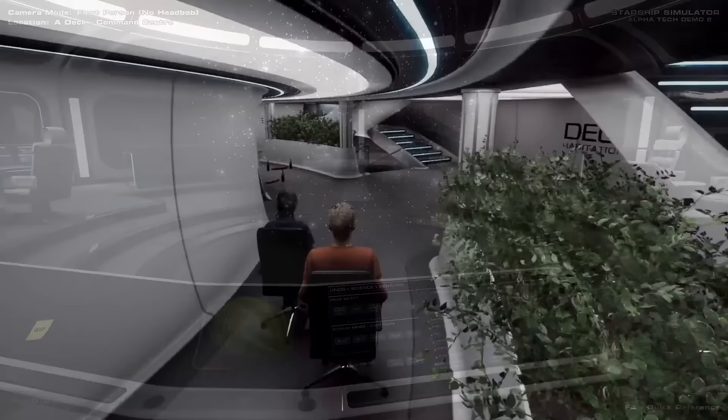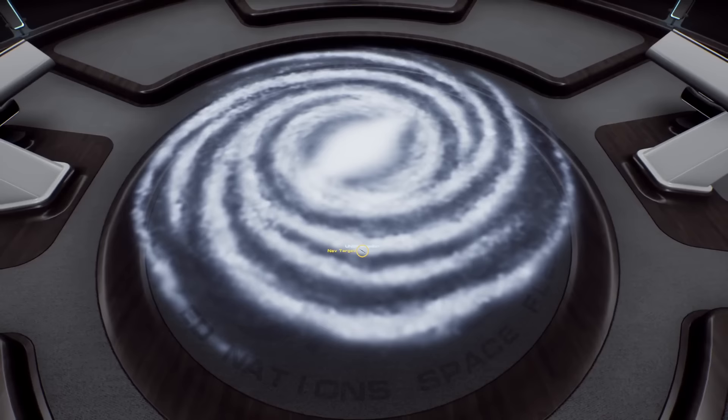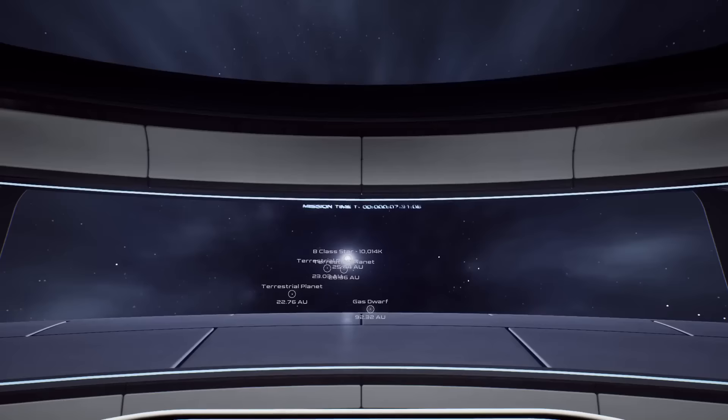We want players to really feel like they're living and working aboard a huge vessel in deep space, so there'll be plenty to do aboard the ship while you're out exploring the cosmos. And speaking of exploring, that brings us nicely onto the subject of the galaxy itself. Just like the ship, the galaxy is also being built as realistically as possible, using real astrophysics and a true one-to-one scale. We can't explore the real Milky Way, so we want our simulated version to be the next best thing, with a realistic physical structure and scientifically accurate galactic regions.